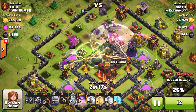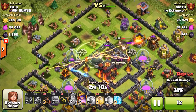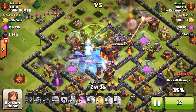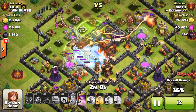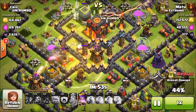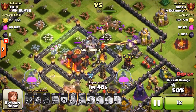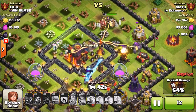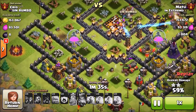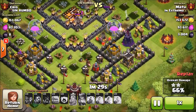I kind of panicked and wanted to drop my hog riders into the inferno tower to take them out. I had a freeze spell, so I sent in my hogs, froze the inferno, and then dropped a heal spell. My hogs ran to the bottom so I dropped another heal spell to keep them alive as long as possible. It was looking pretty good. I used my queen's ability pretty early to take out the inferno tower and I think this might have hurt me — I could have gotten a 3-star if I used the ability a bit later. The hog riders took out a big chunk on the bottom of the base, with only one archer tower left alive and one hog rider remaining.